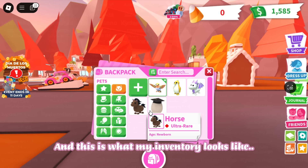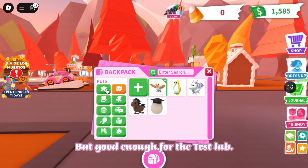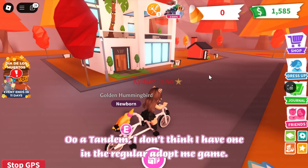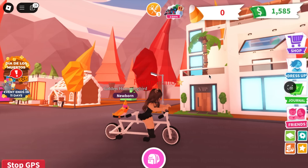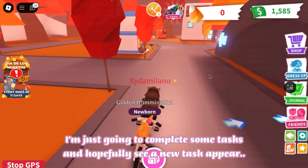This is what my inventory looks like — it's not much, but good enough for the test lab. I got a tandem; I don't think I have one in the regular Adopt Me game. I'm just going to complete some tasks and hopefully see a new task appear.